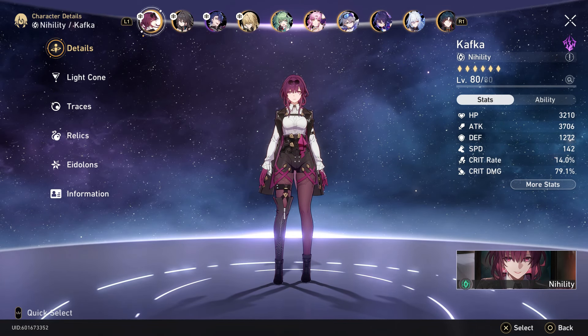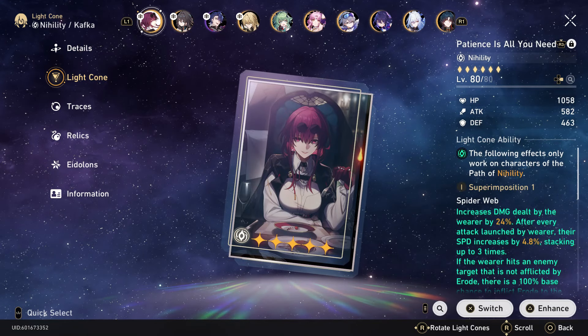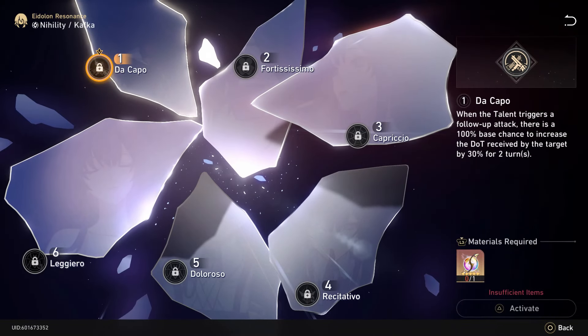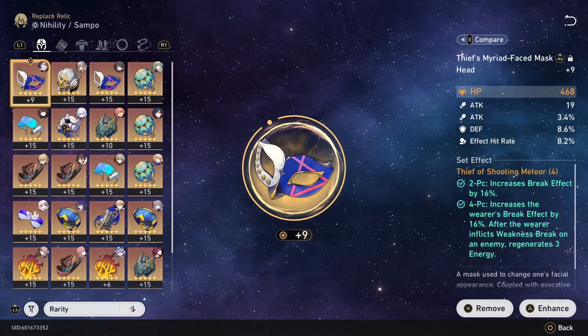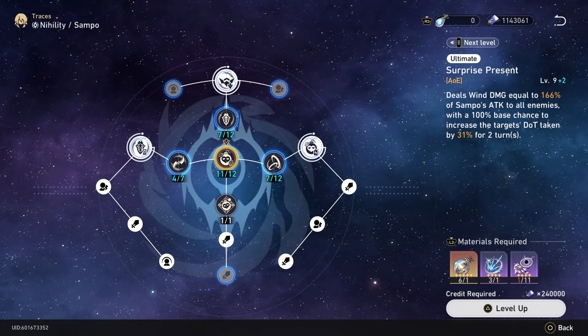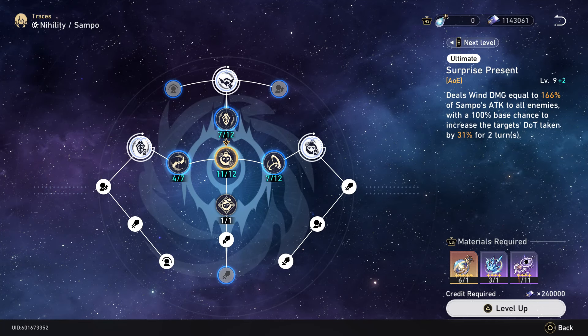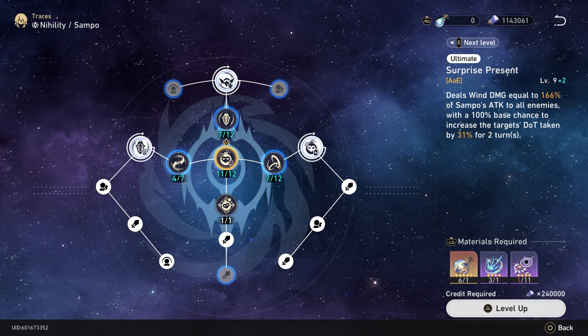Let's talk about if you should pull for her, or if you want to pull for E1 since everyone's getting a free Doctor Ratio. E1 is actually pretty good — it's basically like Sampo's buff, which increases DoT taken by 31% for two turns when Sampo does his ultimate.